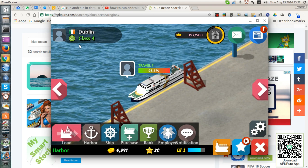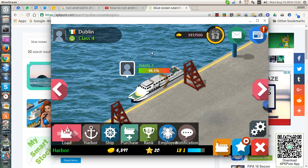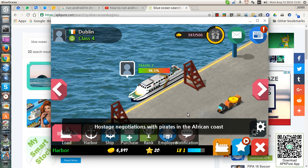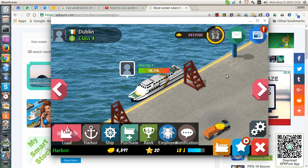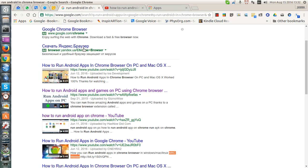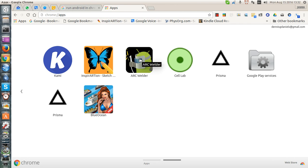So this was a demonstration showing that the APK information was saved in between usage, which is very useful for testing your applications as well as just having access to Android apps on your Google Chrome. Again, this is all courtesy of Arc Welder — you can get Arc Welder at the Google App Store. Thank you for watching and happy computing.